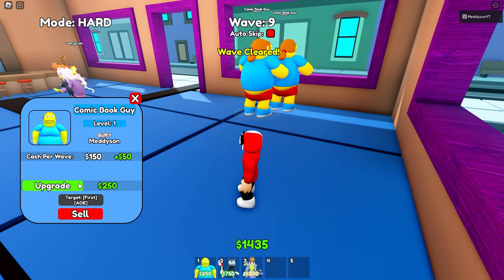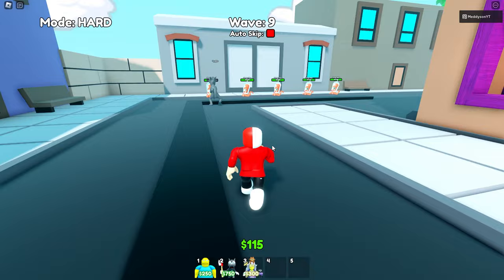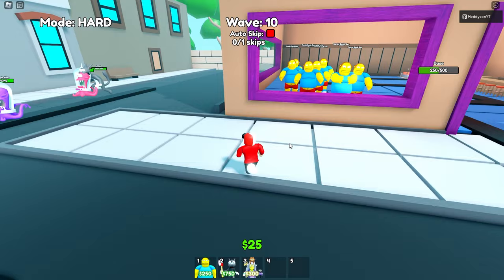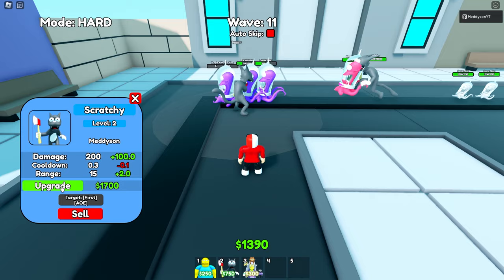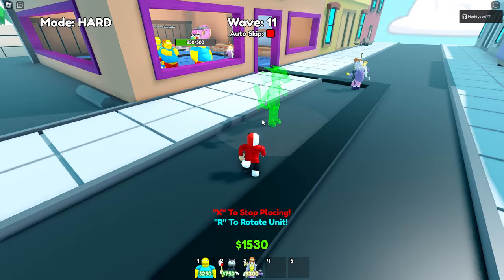Let's get some comic book guys down, actually let's upgrade some. Boom — I upgraded it as soon as the round skipped. I'm taking L's left, right, and center today. Comic book guys, I really need to focus on you — I need the money. There we go, I've got a few upgraded. I can upgrade Scratchy once, and even upgrade it again. It's actually not a bad unit. I don't know what the other DPS is for the radioactive guy, I feel like it was around the 6,000 mark. Let's upgrade the comic book guys — these are the things that make us money to upgrade even more.